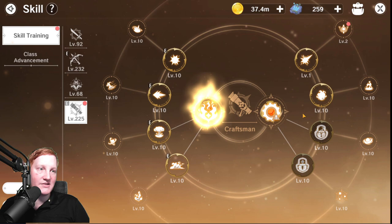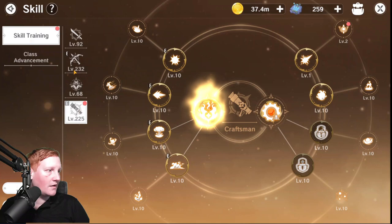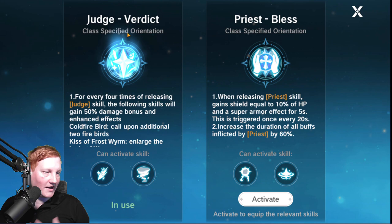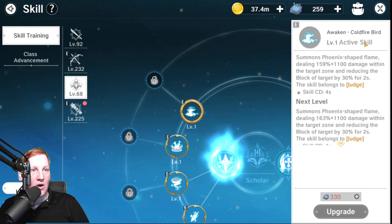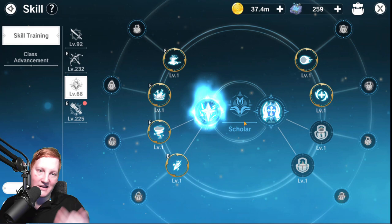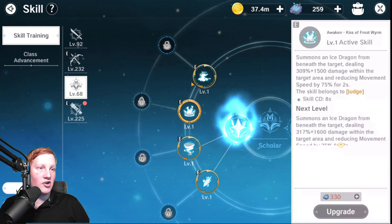Then you'll be swapping over to Judge. Judge is a class that really wants you to stay in it as long as possible. In PvE, you'll be getting a lot of power out of spamming Coldfire Bird into EM Chain Strike, doing double Chain Strike when possible with your passive. In PvP, you'll be more focused on Kiss of the Frost Worm and Assaulting Hurricane, doing double Hurricane whenever possible.